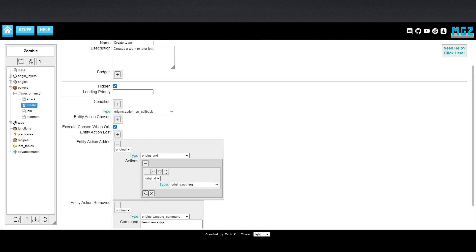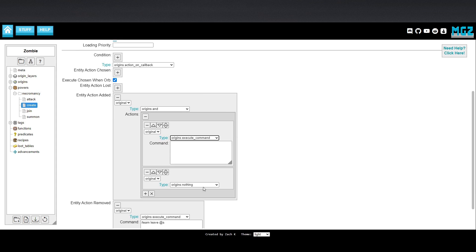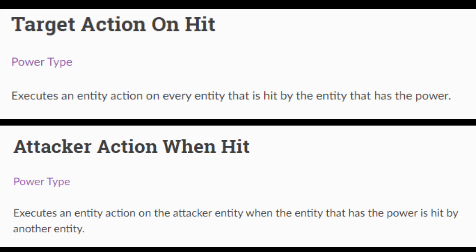With this done, we can now move on to the third and final step: making our summoned zombies attack both people we hit and those who would dare to hit us. The same three lines of code will achieve both results. Return to the original team creation file and add another execute command entity action to make both the team army and the team enemy. Now create two files — one with target action on hit, and another with attacker action when hit — which will serve as our offensive and defensive powers respectively.